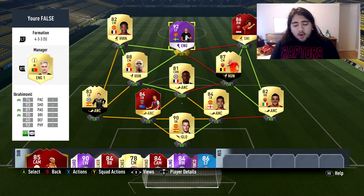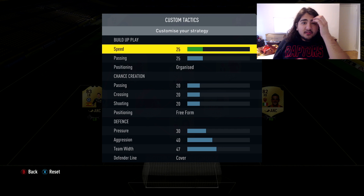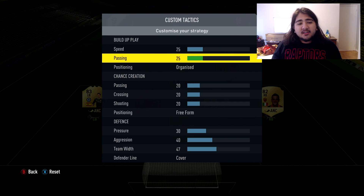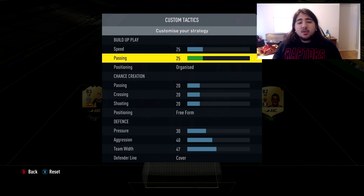Now let's get into the custom tactics. This is a slow build-up play formation favoring possession. I have 25 speed and 25 passing for build-up play, kept on organized. Some people like to use free form on the false nine — if you're comfortable with your defensive play, you can do that. Low speed means you want your players close together, not making ridiculous runs, which doesn't favor the false nine. Short passes, one or two touches, then finding someone in space — 25/25 works very well.